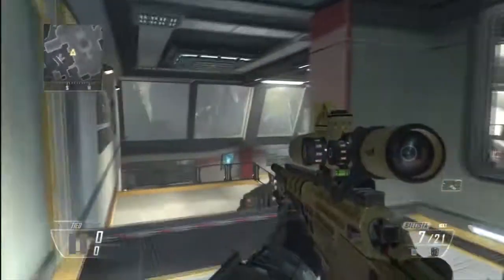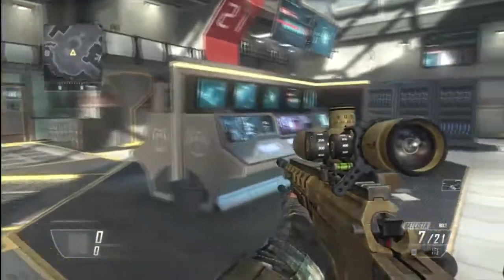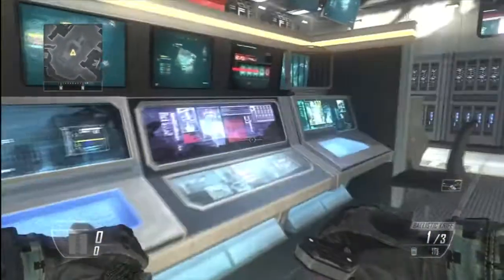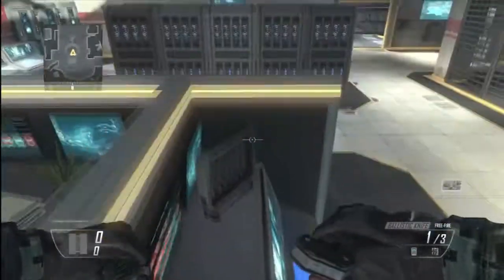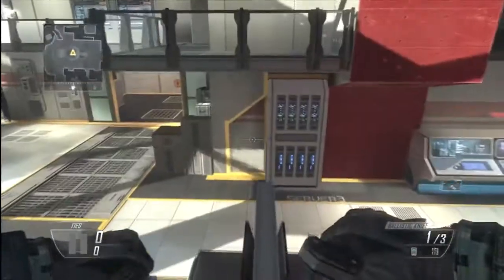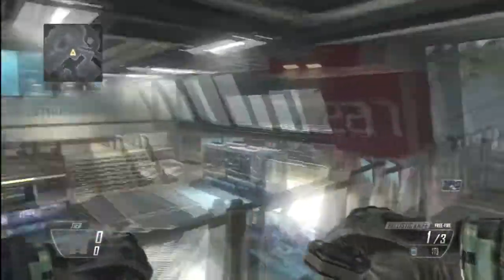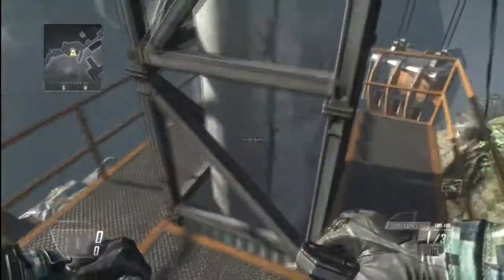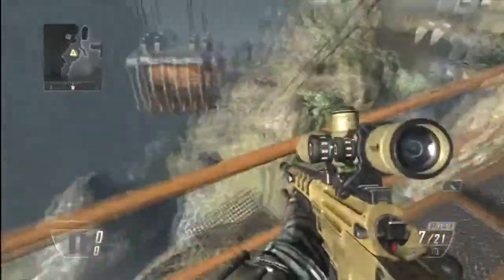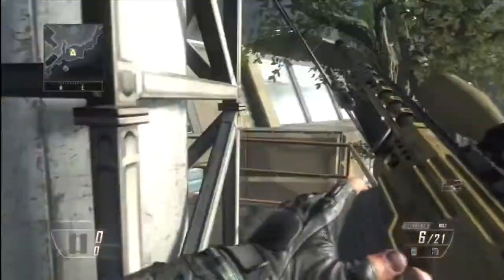Hey, what's up guys, stig23100 here. Today I'm going to be showing you a brand new spot on the brand new DLC map Uplink. This spot is really good for sniping. All you need to do is come where I am — you want to jump on top of these computers, then onto this little balcony, and from here simply jump straight across to this thing that's actually separate from the building, which is what makes it so weird.